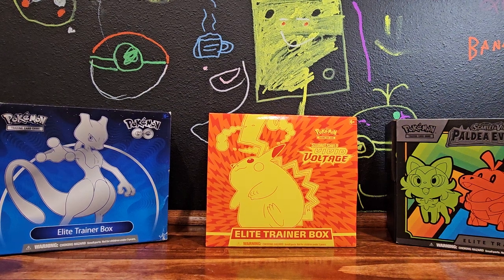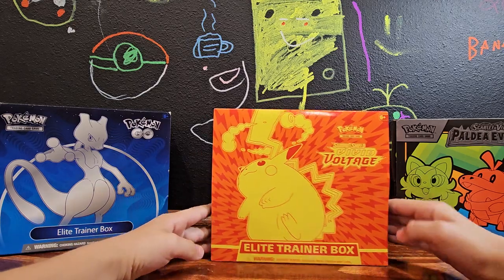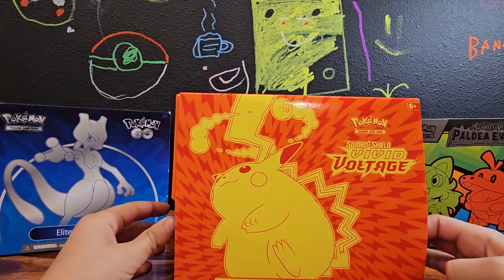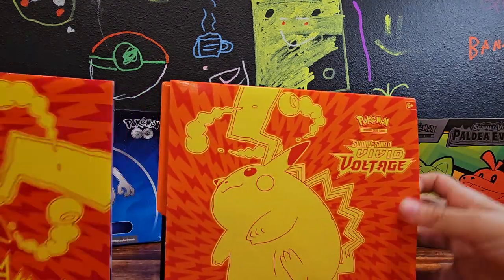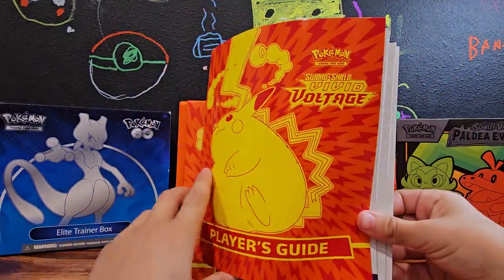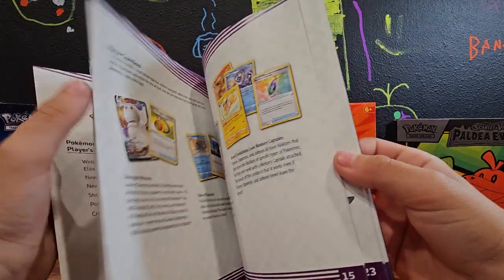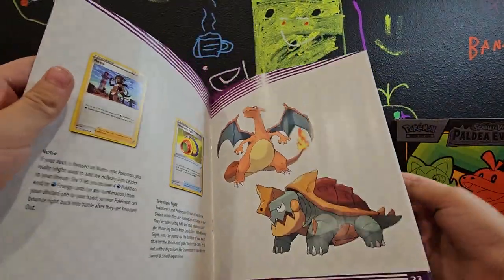Hello guys, today we will be unboxing the Vivid Voltage Sword and Shield Elite Trainer Box. We got our player's guide — oh it's like Charizard! I love Charizard, he's my favorite.